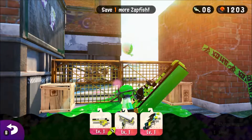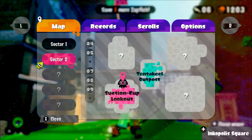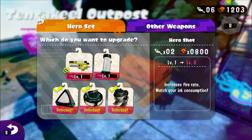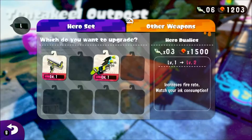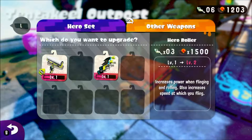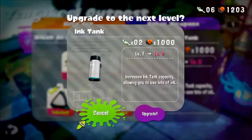Let me do something real quick so I can upgrade it. Let's see — one more zapfish, is that it? I didn't know they were numbered like that. Going to the beginning and waiting for it to load. Other weapons — oh wait, I think they all go on their own. Yeah, it costs more though. Increases fire rate, increases power when playing and rolling, increases fire rate. I actually do want to upgrade this.